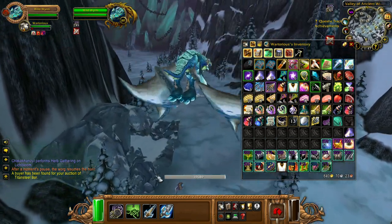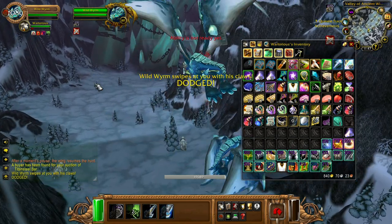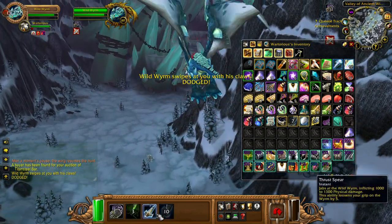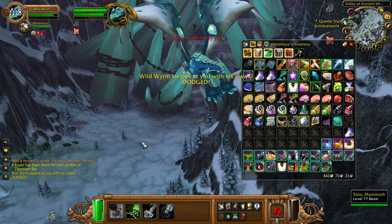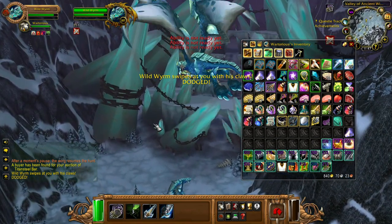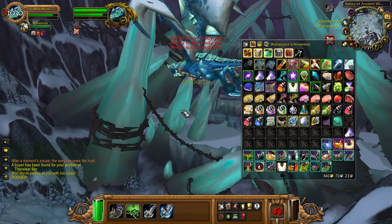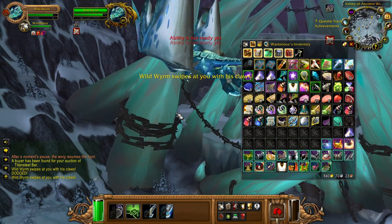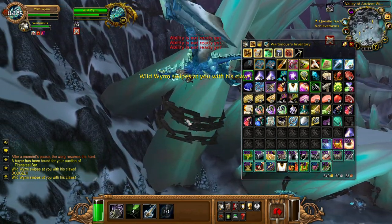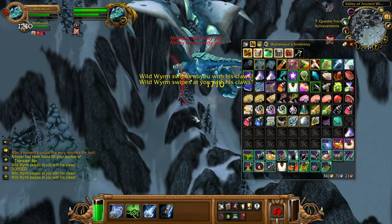Now if you look at a dragon, there is a grip rating just below the dragon's portrait. Abilities three and four will reduce your grip, ability one will increase your grip, and ability two will make you dodge and attack. If your grip goes to zero you will fall off the dragon and you will die, so you want to keep that around 50 or more.